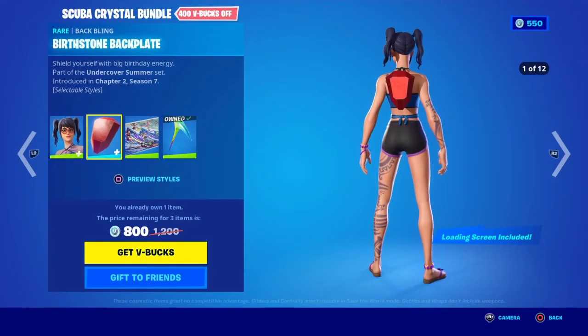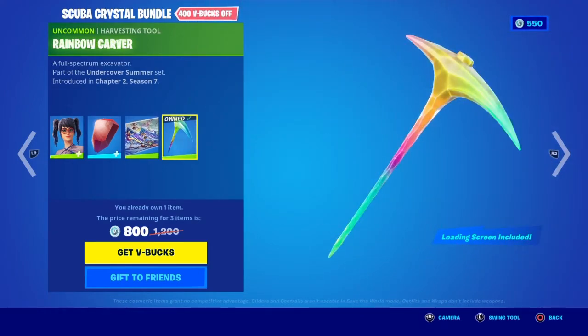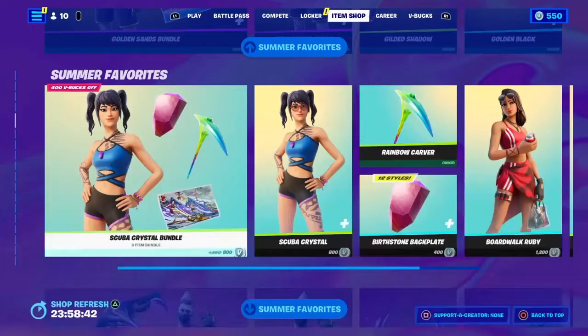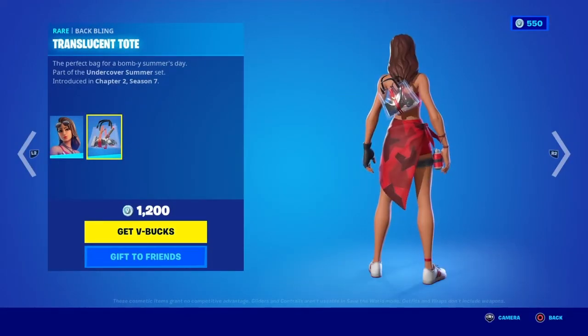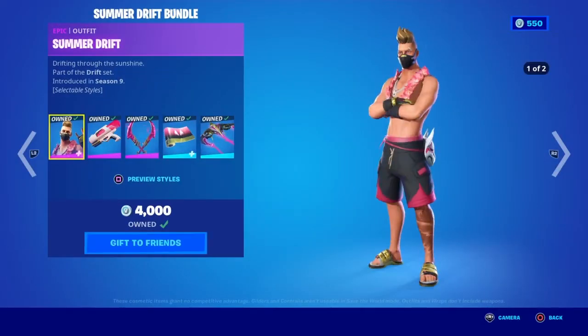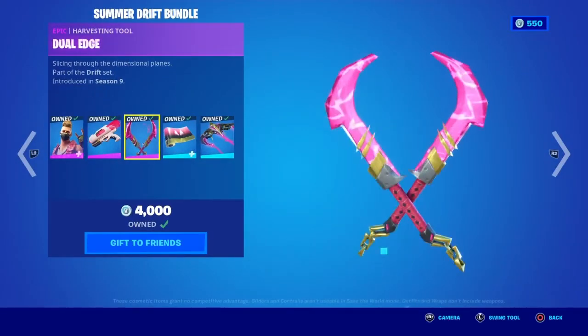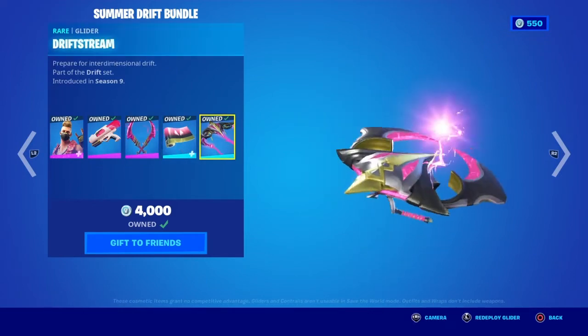Scuba Crystal with the backplane Birthstone Backplate, the Cosmic Summer Lord Pickup, the Rainbow Carver Pickaxe. Boardwalk Ruby with the backplane Trestle and Tilt Pickback Bling, the Hot Rod Ripper. Summer Drift with the backplane Uzi, the Dual Edge Pickaxe, the Cossoon Wrap, and the Drift Stream Glider.